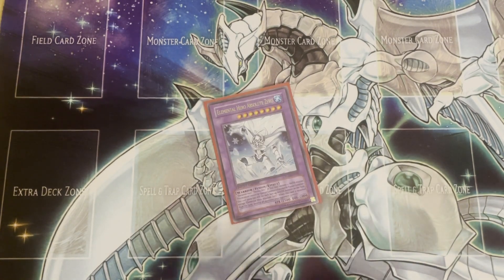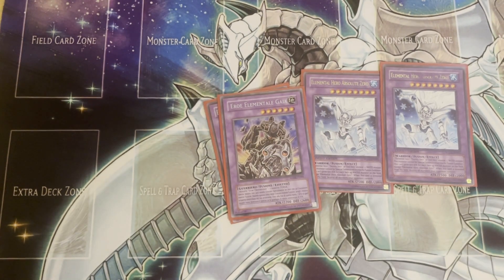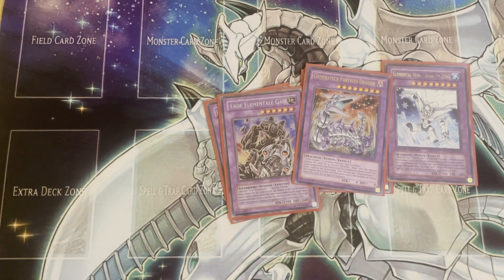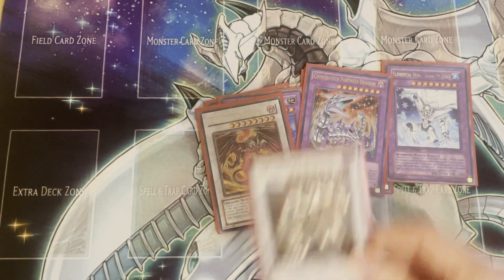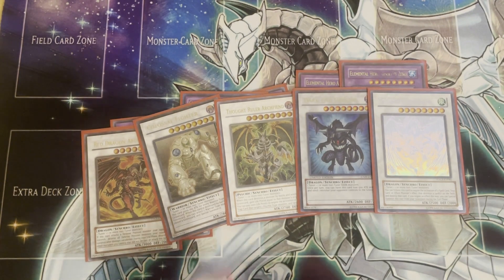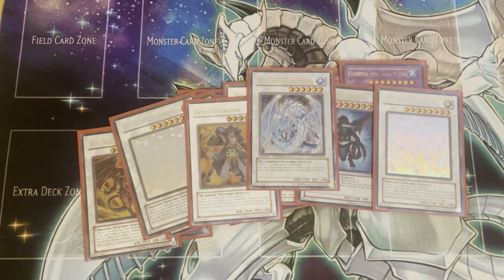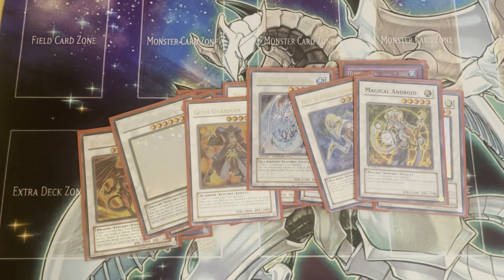Finally, the extra deck. For fusions we've got three Absolute Zeros — no surprises, you gotta play them. Gaia, which you can conceivably make occasionally — comes up maybe for game shots. And Fortress Dragon as the last fusion. For Synchros, we play all of the level 8s — you're making level 8 all the time and these are the best ones. Black Rose Dragon is the only 7 we play — you rarely go 7 but if you do, this is the one. A couple 6s, just the broken ones, and a couple 5s because you play Diva Gilman. We don't play Armory Arm — not enough room and it doesn't really come up. Also don't play Miststorm, which comes up even less. The extra deck is cramped but we just play all the best cards we can fit.